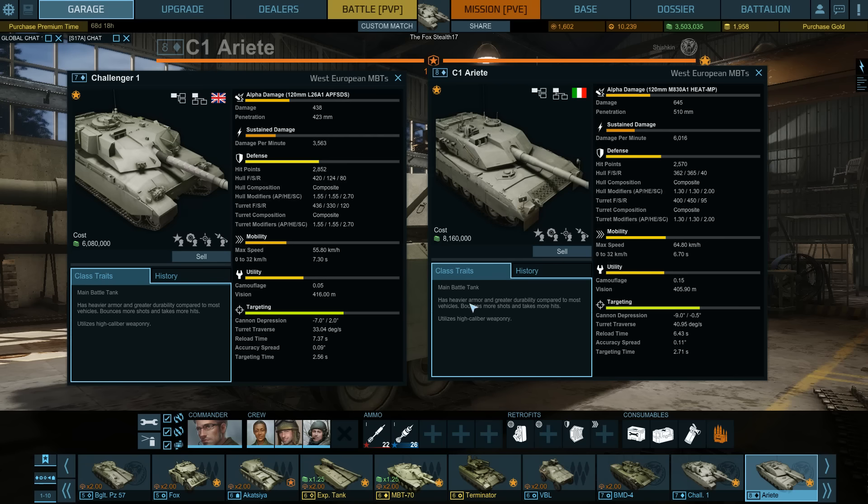The gun handles very nicely. I have a very good gun traverse of 40 degrees per second versus 33 degrees on the Challenger. Reload time is lower, accuracy spread is slightly higher, and targeting time is higher. I have noticed a very noticeable increase in the amount of time it takes to aim your gun. Combined with the fact that this gun frequently gets damaged, you're looking at a targeting time of around 4 seconds — it is going to take you a long time to aim this gun.